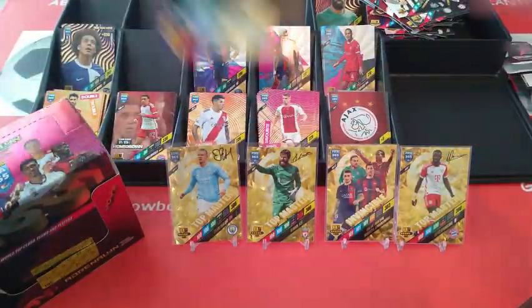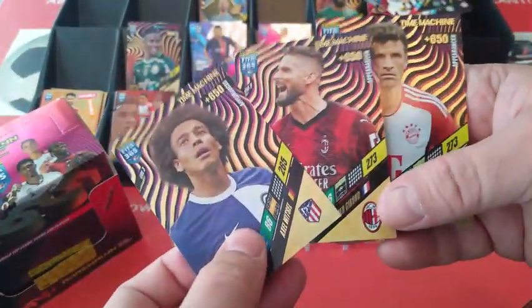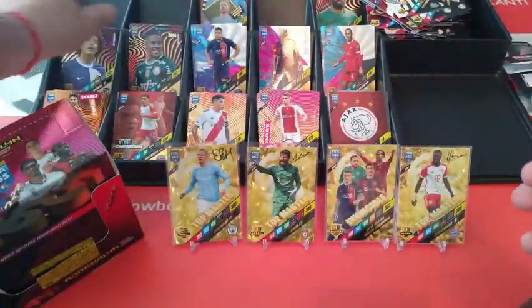The young stars — we pulled five young Rising Stars. Three Time Machines — yes, they're going to be difficult. Here are your Captains — we've gone through them already. Team Badges: two Ajax, two Lazio. Did we pull two Benfica as well? Yeah, Benfica twice as well. It's all right. If we're going to be doing the collection for the Nordic edition, we're going to be all right — no problem.